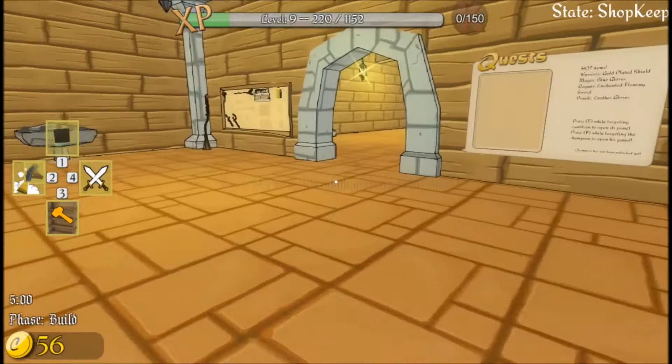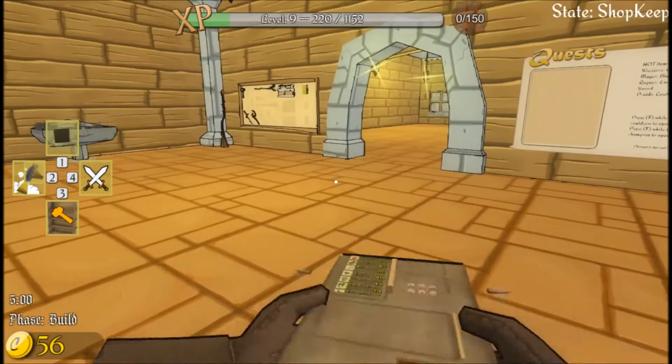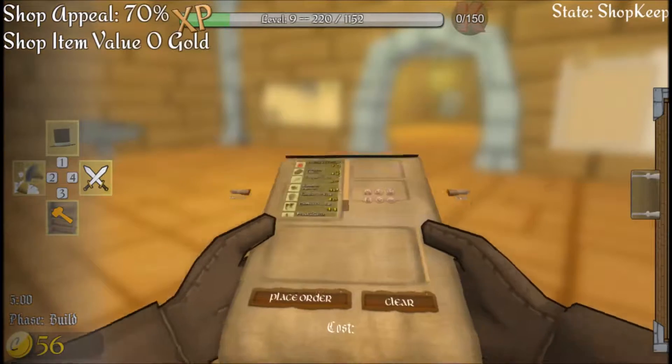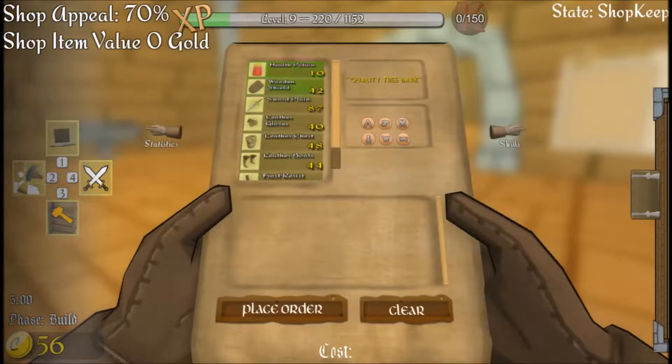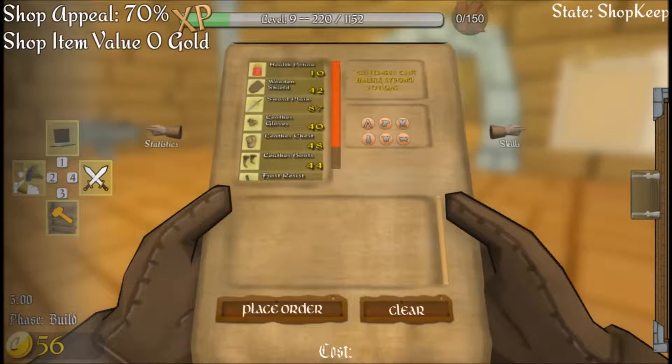Let's go ahead and... how the hell do I open my menu? I don't even remember how to open the menu. Okay, so as you can see, there's not much we can buy. I like to put things up to... we buy it and we sell it at 130% of what we purchased it for. I don't know why I cannot talk today.